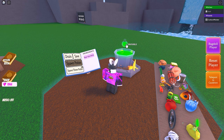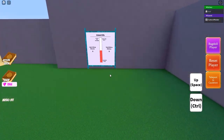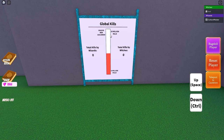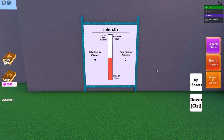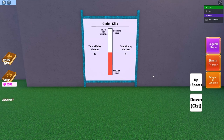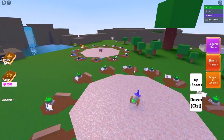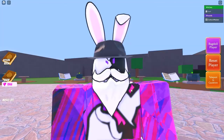One last thing before we end: there's a board that was just added with this update that says 'Global Kills.' It's apparently going to keep track of all the kills done by wizards and witches, and at the very end when we reach 20 million kills a new cauldron is going to be unlocked. I didn't include that in this video since it's not unlocked yet, but the moment I get my hands on it I'll have a video up. Anyways guys, I'll see you in the next one — take care.